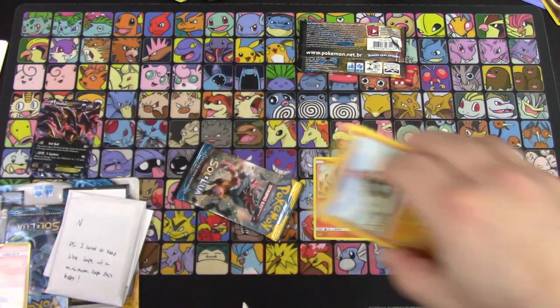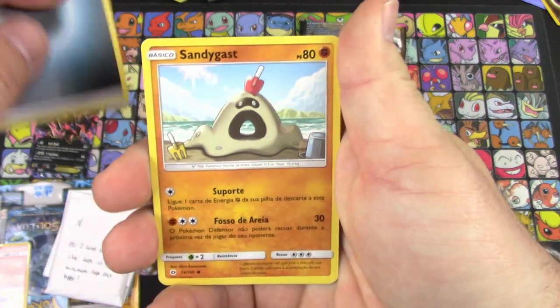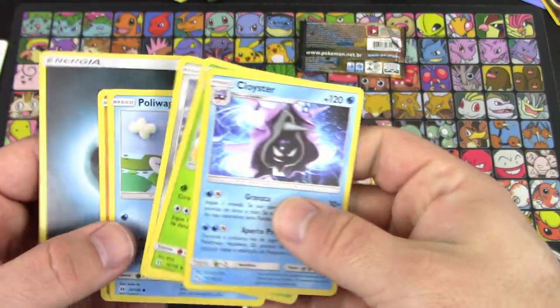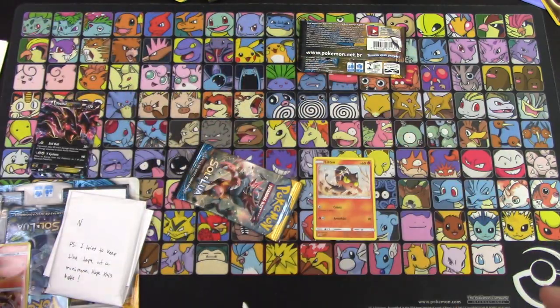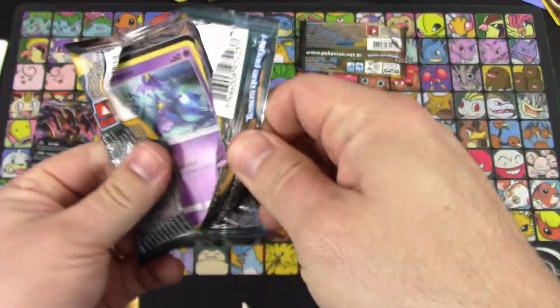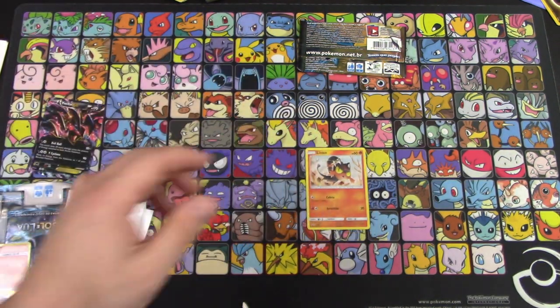Let's try the next pack. The trick is one to the front — confirmed. Energy, Sandygast, Poliwag, Skarmory, Steenee, Cloyster — all of them were the same name, that didn't change at all. You're making it easy on me! Thank you, Sun and Moon Portuguese packs for making pronunciation easy.